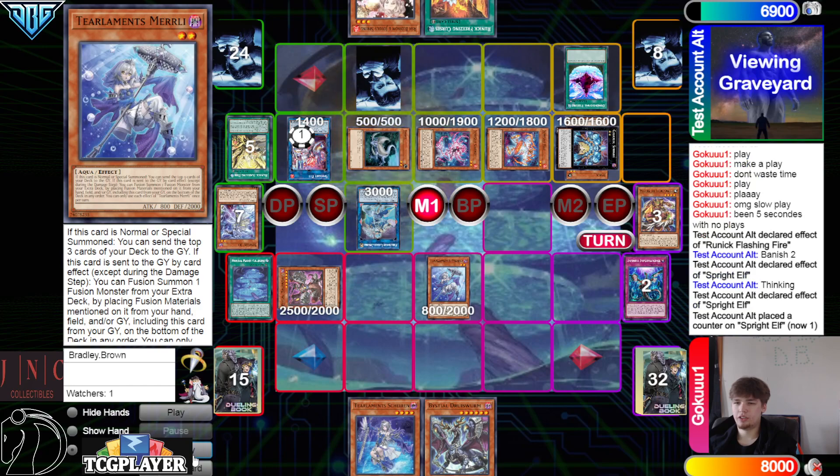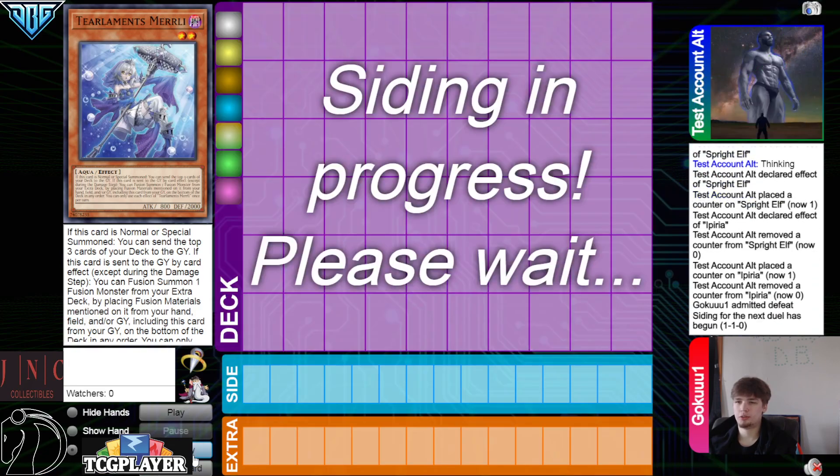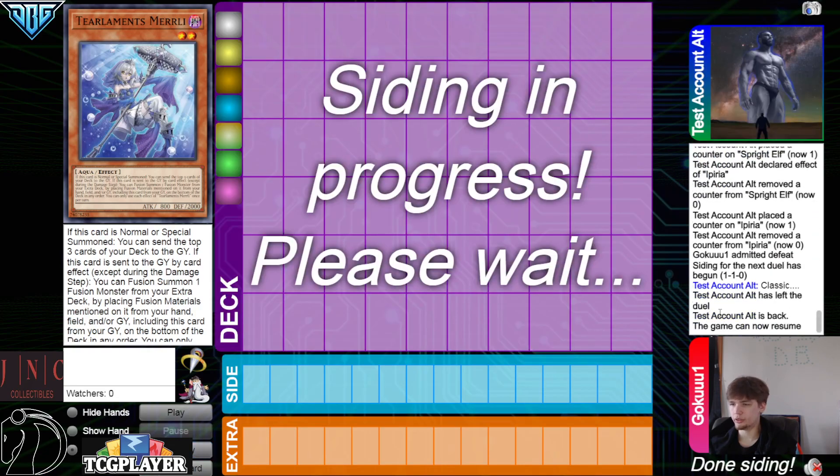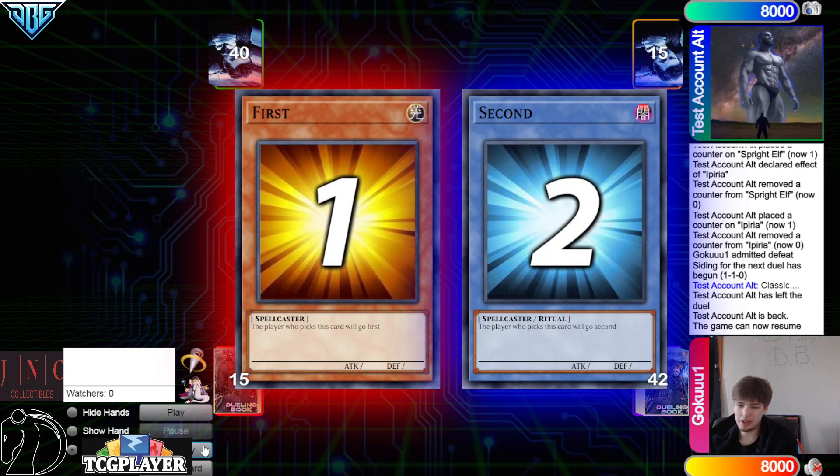They're gonna activate Elf on Iperia — Iperia, now draw one — and that draws into Solemn Judgment. Goku misdefeats — they said 'classic.' What did you expect from that? Classic. Defissure, full combo — Ash, Red, Carrot, Avermax. It's not easy to beat that.